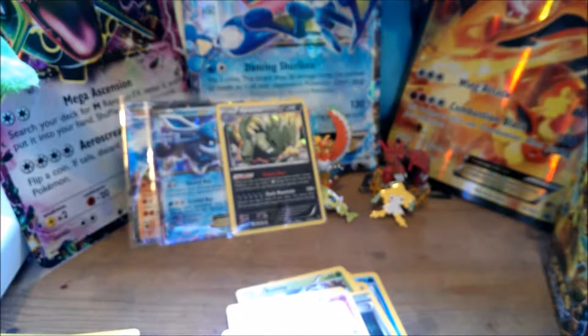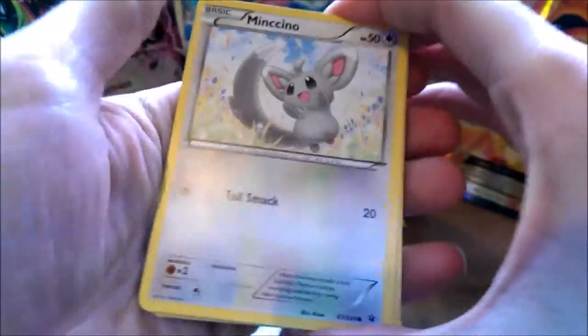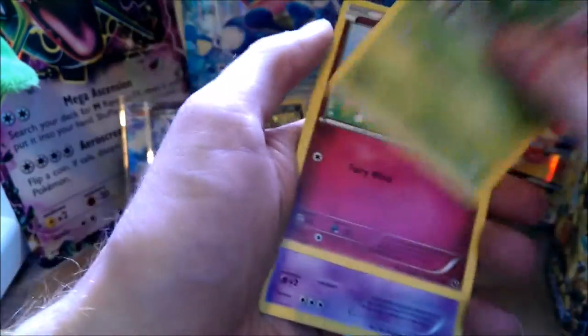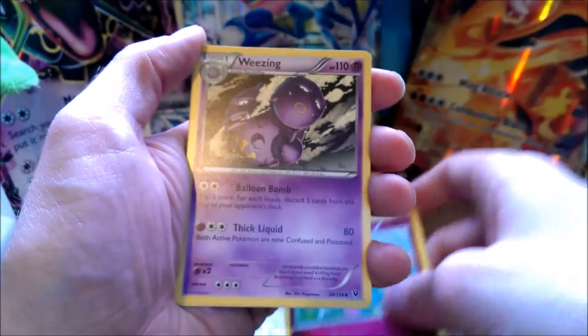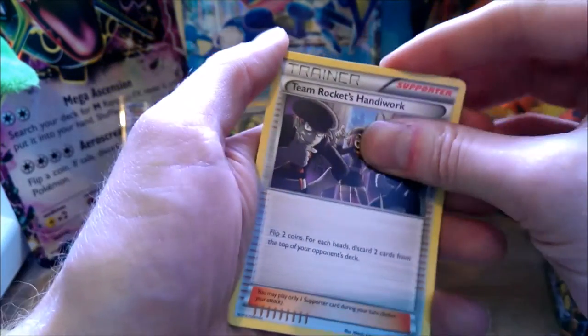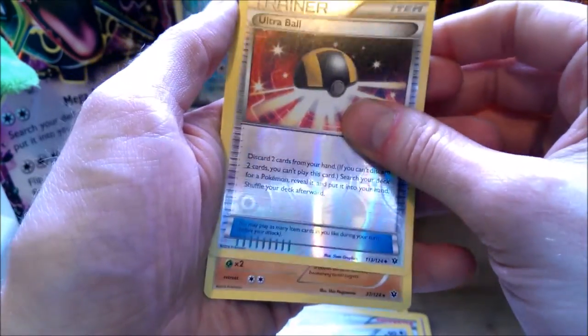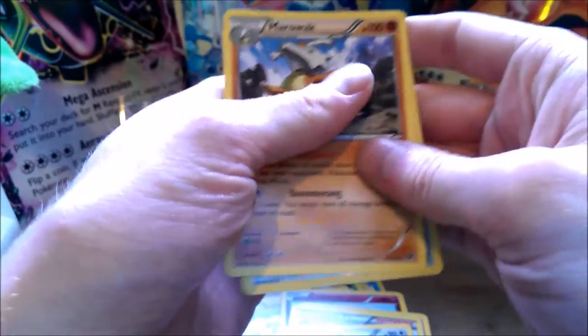It's a lot of rubbish after opening the booster box. We've got Mincino, Bronzor, Snubble, Burmy, Cutme. First Wheezing from this set. Team Rocket's Handiwork, Cincino. Reverse Ultra Ball and a normal Marowak.